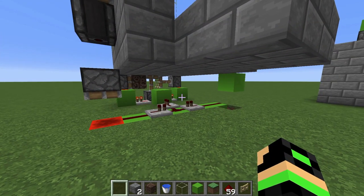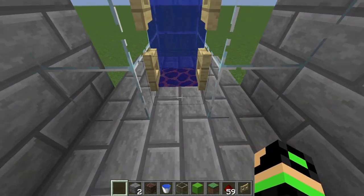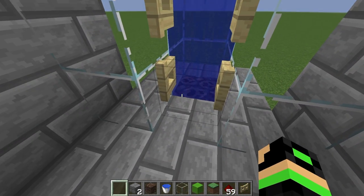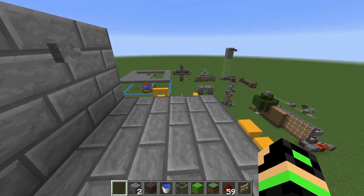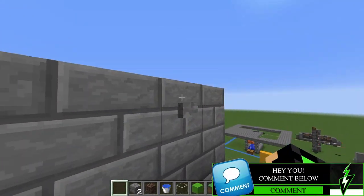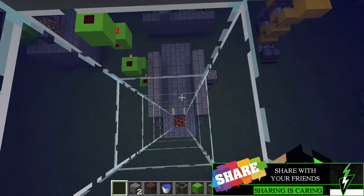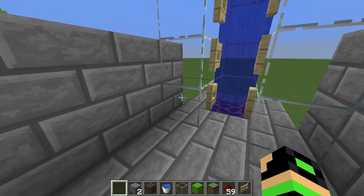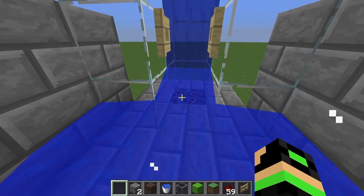But I want to show you that it actually works. So right now we have Magma blocks right there. We can push the button and it's gonna switch for the Soul Sand, and now we can go for a nice little ride to the top. Now obviously we can't go back down the same way that we came up, so I had to come up with a switch up here. So now you can see the Magma block is there and now we can just get sucked down back to the first floor just like that. And now we can push this button and it's gonna flip-flop and now we can go back up.